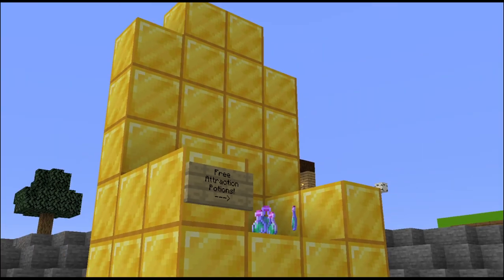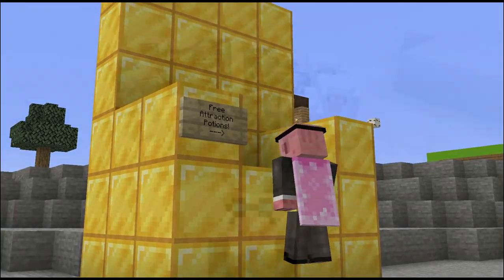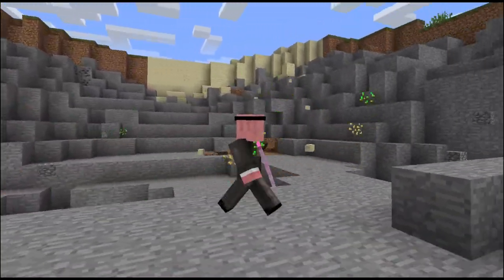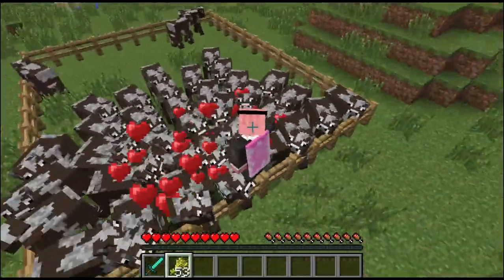Moving on to a utility type potion, we've got the attraction potion. It lures mobs without you needing to hold their favorite foods, and it also attracts items to you like a magnet. I can see these two benefits working in harmony when you're harvesting.